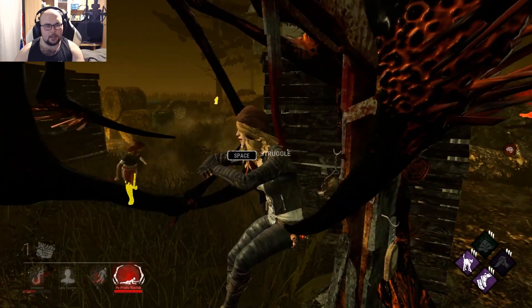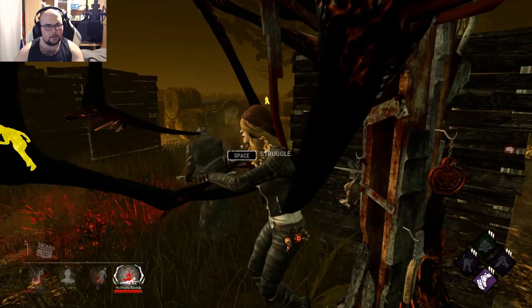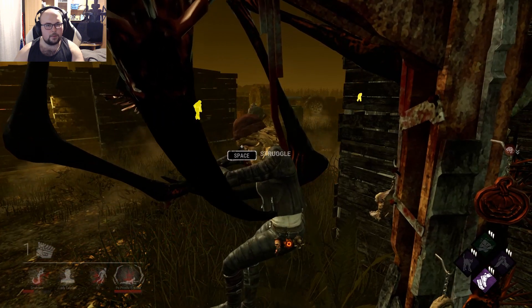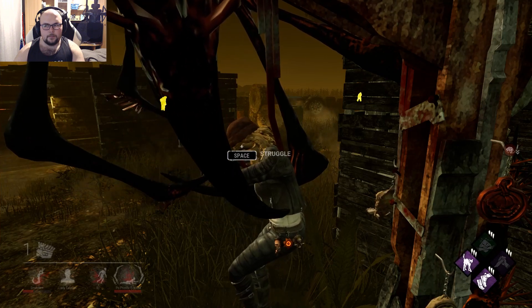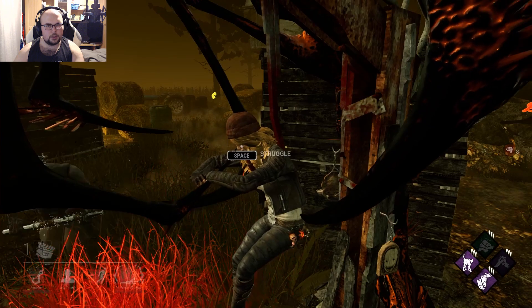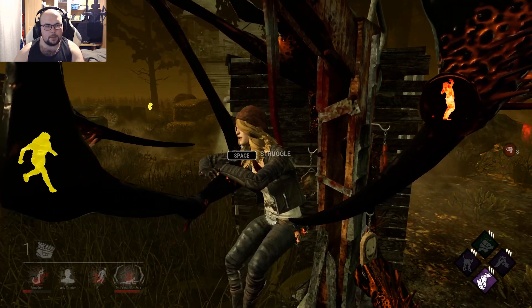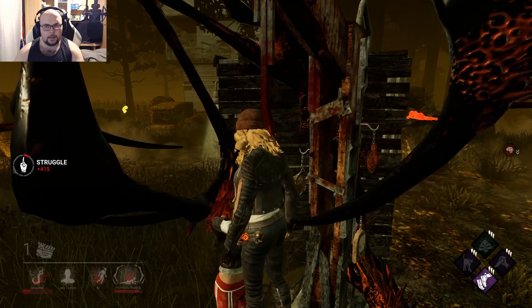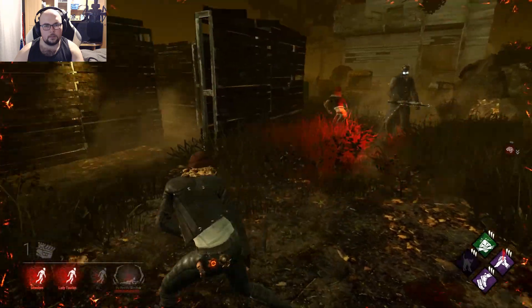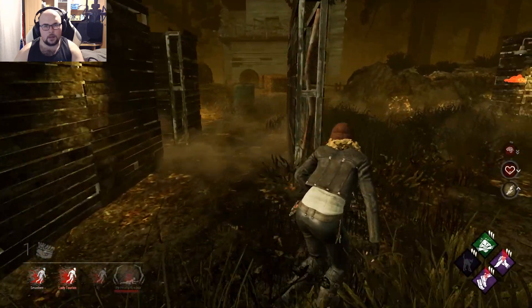She gets slugged now. Just unhook me — I have Decisive Strike. If she unhooked me I would be completely fine. That person over there is trying to get the gen done in time so this person maybe gets a dramatic win. Okay, nice, good, good.